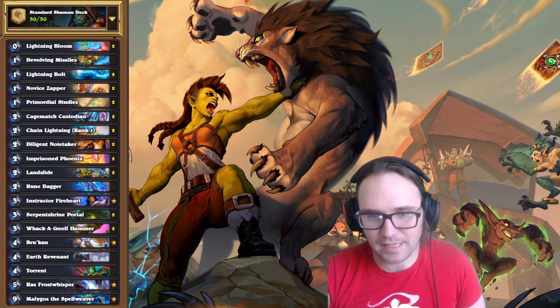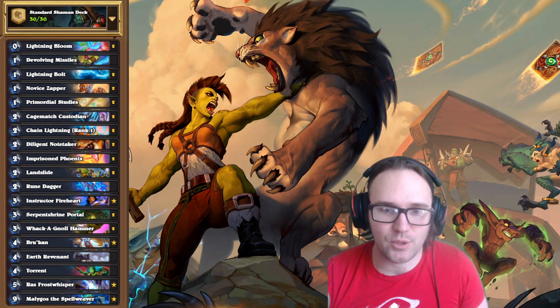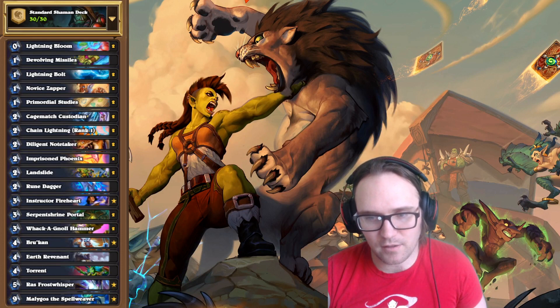Next, I got a Spell Damage Shaman — another archetype I worked on with my buddy Last Champ. It's abusing a lot of really powerful spell damage stuff. I'm running three weapons: two Whack-A-Gnolls and a Rune Dagger, plus two Cagematch Custodians. I find that when you run two Cagematch Custodians and two weapons, you're too often not getting the draw. Rune Dagger is an interesting one-of but not great early, so we prefer the Whack-A-Gnolls early. We're looking to control the board and then make powerful plays — like going Imprisoned Phoenix on 2 and then Raz on 5. But what I really like about this list is Malygos.